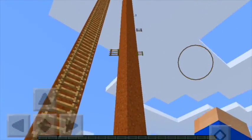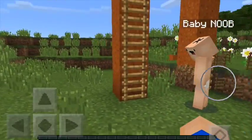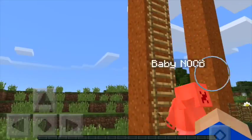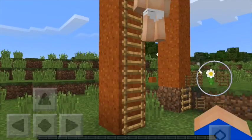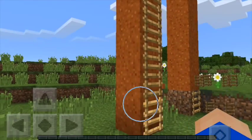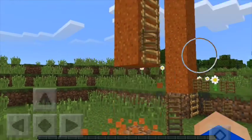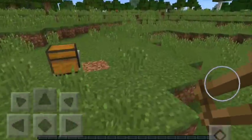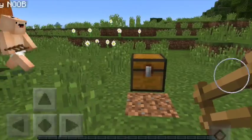Let me do a demonstration — climb up the ladders. Once he climbed up to a very high point, just dig this and then he just falls down. So if you do this very high up, people will die.